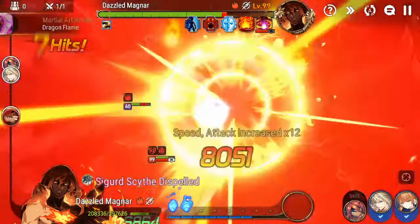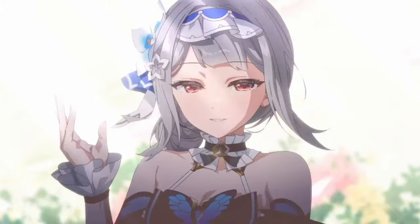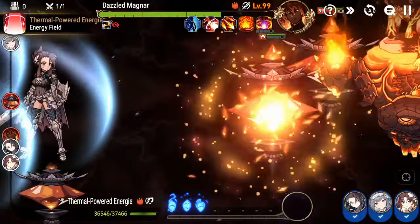The boss attacks again, gets countered, and now we go to phase two. The gimmick on phase two is you have to attack the boss five times — I think it's five — while you have two buffs on your units.